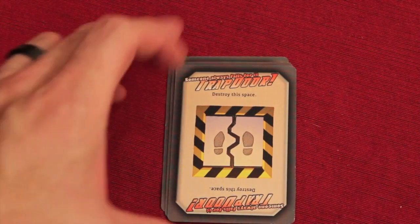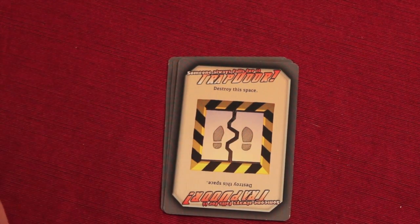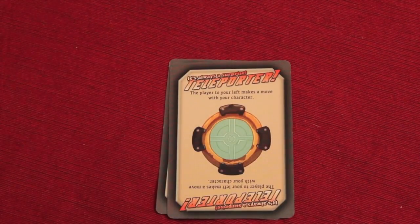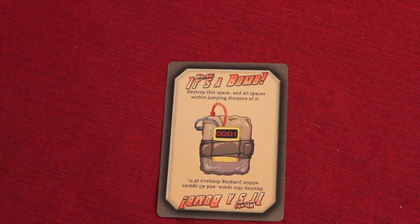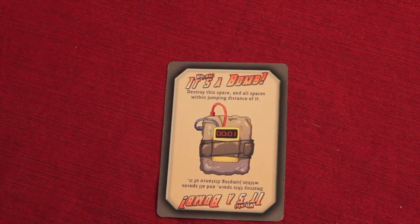Now let's look at some of the bad ones, written in red. Trap Door: if you flip this one over and step on it, you destroy the space and fall back to start. Teleporter: the player to your left gets to move your character, so someone could move you into harm's way on purpose. Bomb: the space destroys and everything within jumping distance also destroys. So these are the cards — good or bad — that we're going to be throwing down face down.